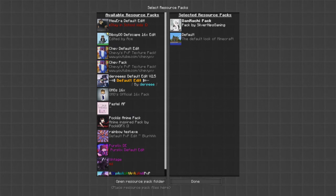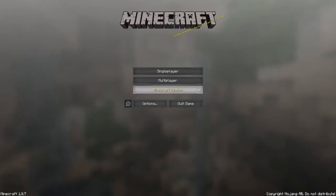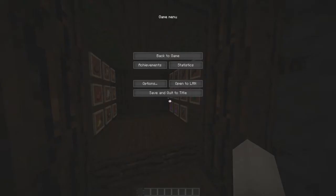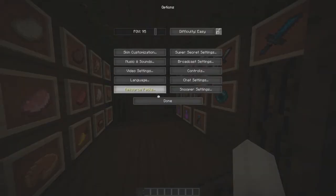Hey guys, it's Chev or Chevy, and welcome to yet another texture pack review. Today we're going to be looking at the DanMachi pack — also known as 'Is It Wrong to Pick Up Girls in a Dungeon?' the anime — and it's by Silver Nips Gaming.